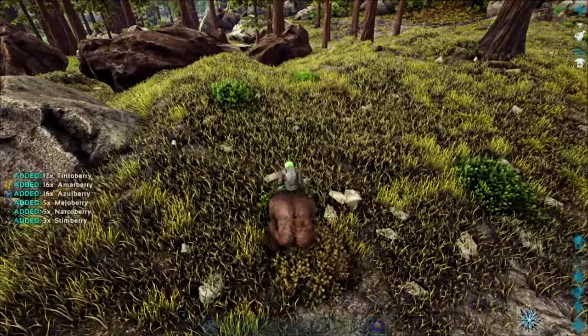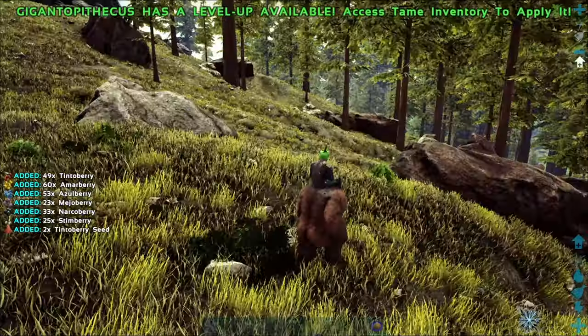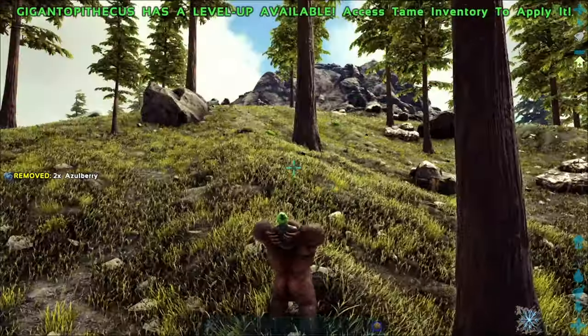That primary attack is also an AOE attack that knocks back a lot of creatures, so you can push back a lot of creatures in an area with just one hit. Right-click, and if I hold it in I get the crosshair option that comes up.